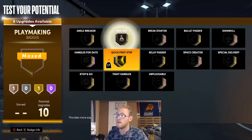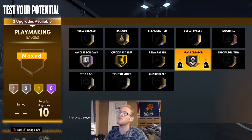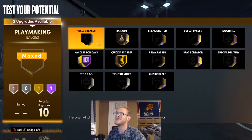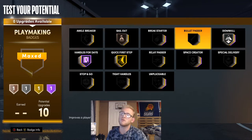For the playmaking badges, I'm going to give him Quick First Step, Bailout, Handles for Days, and Space Creator. I'd probably put Handles for Days on Hall of Fame. If you don't want Space Creator, you could go Ankle Breaker on Silver. Otherwise, go with Downhill — that would work too.